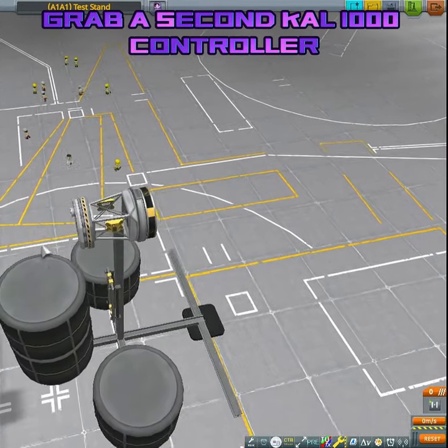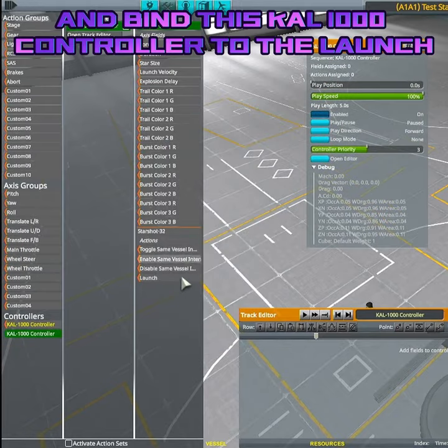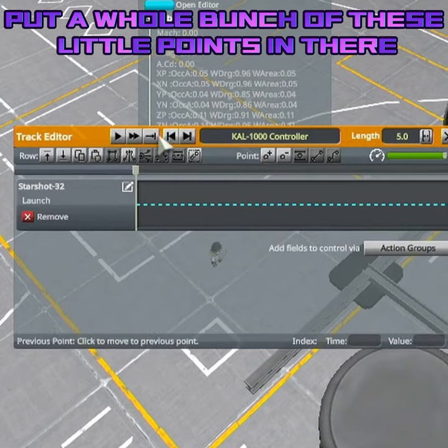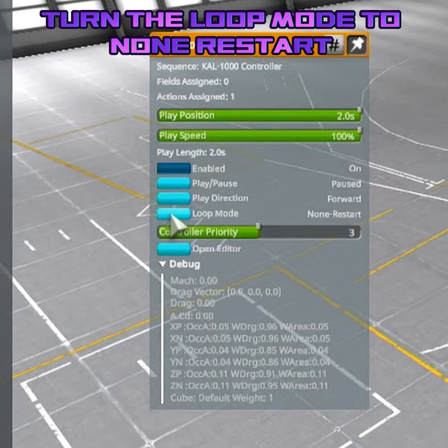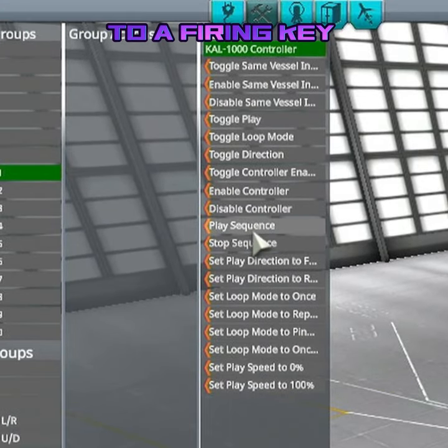Now, if you want to turn this up even more, grab a second Cal-1000 controller and bind this Cal-1000 controller to the launch — not the launch velocity, the launch — and then put a whole bunch of these little points in there, as you can see here. Once you do that, turn the loop mode to none, restart, and bind the play sequence to a firing key.